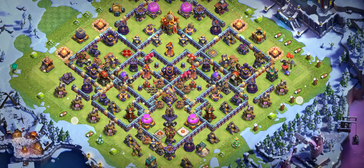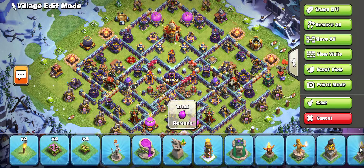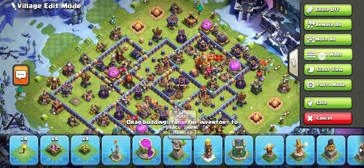Base number two is another really good no-3-star base. I recommend super mini with archer for this base, and you can try it in the 6000 range if you like it.